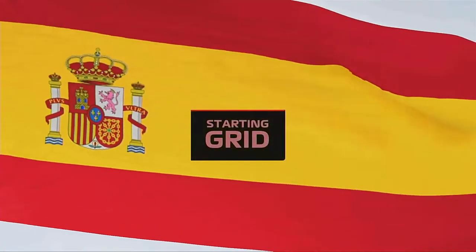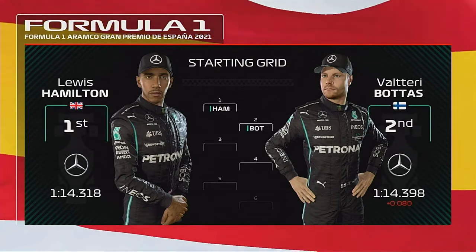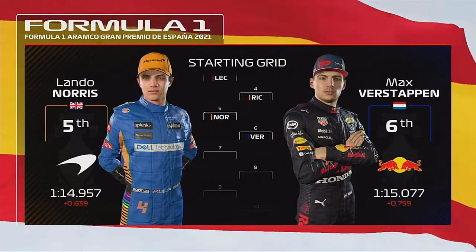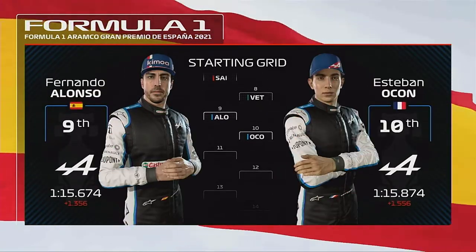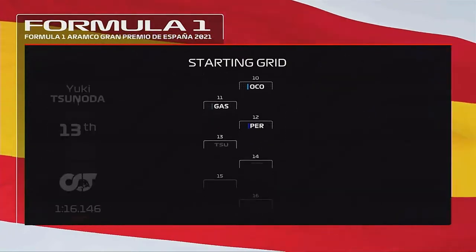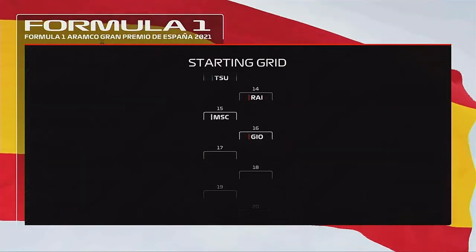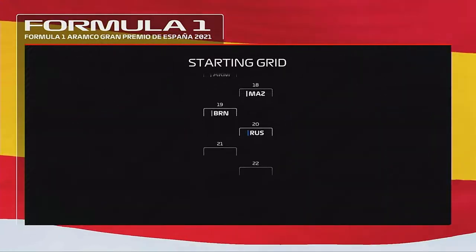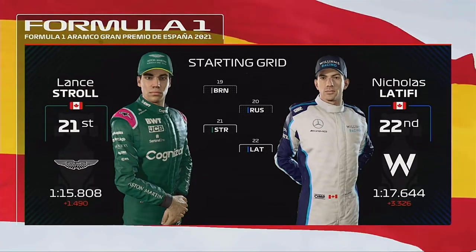Let's run you through the driver grid order for today's race. Lewis Hamilton lines up on pole position and Valtteri Bottas alongside. Considering the rest of the grid we have Leclerc, Ricciardo, Lando Norris and Verstappen, Sainz, Vettel, Fernando Alonso and Esteban Ocon, Gasly, Perez, Yuki Tsunoda and Raikkonen, Mick Schumacher, Giovinazzi, Marcus Armstrong and Nikita Mazepin, Brown, Russell, Stroll - who've taken a grid penalty - and Nicholas Latifi. And now it's time to head down to the track.